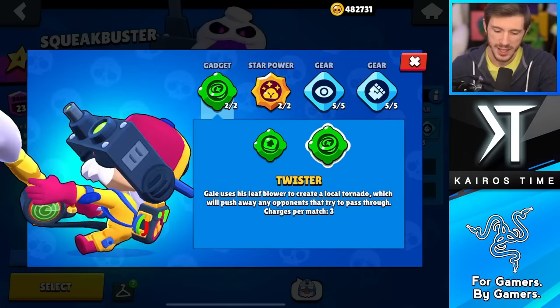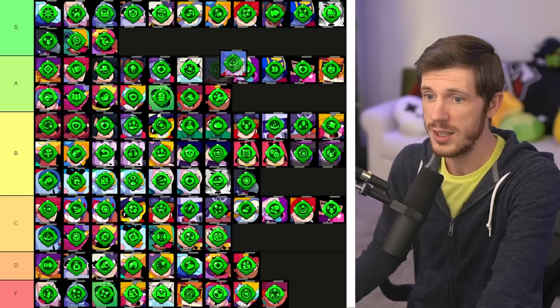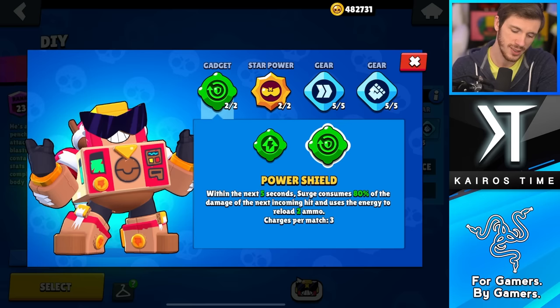Next we have Gale, and both of his gadgets used to be incredibly strong and both got some pretty heavy nerfs. Overall I would say Twister is the better option. It used to be S tier but then it got nerfed — still it's sitting pretty high up in the A tier, whereas Spring Ejector is going down in the C tier.